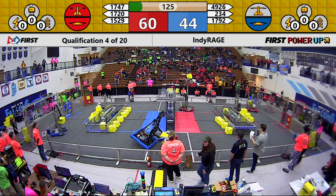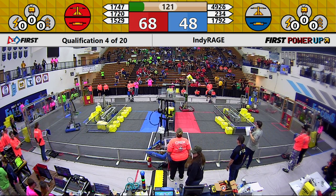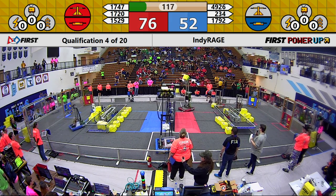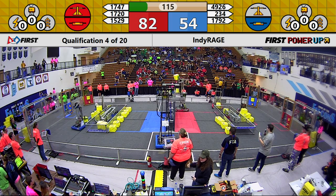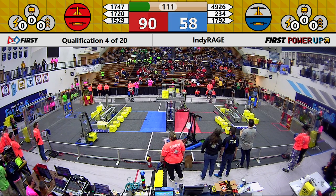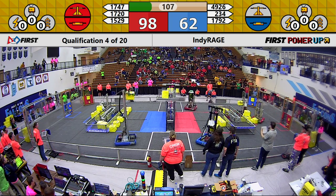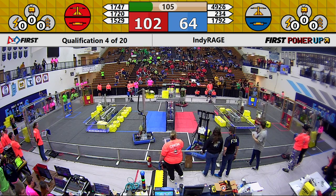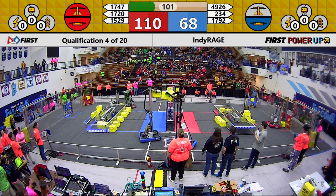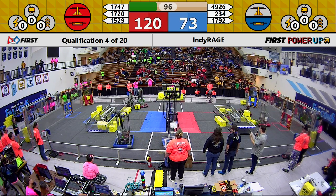234 also got a cube on the switch for Blue. 234 making their way across the field — they need to make up for the time and the points that they lost in Autonomous thanks to 1747's program. They placed a cube on the scale even though they are a little tippy. 1747 taking advantage of the momentum they established at the beginning of this match, placing another cube on the scale. But something they did not account for is that this Blue Alliance has two robots that are scale robots.